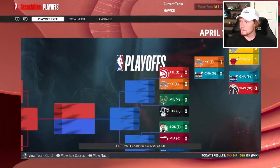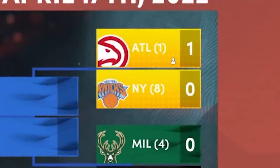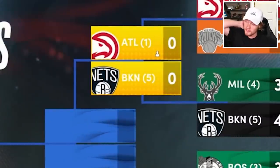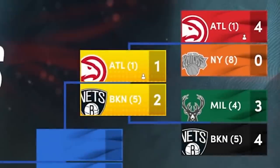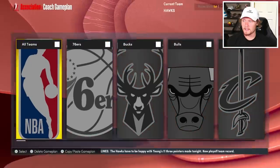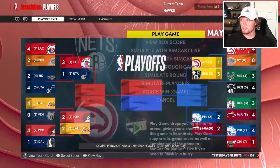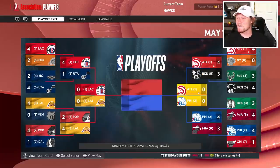Let's simulate the playoffs. We play the Knicks — and in real life the Hawks kind of spanked the Knicks last year, so let's go game by game. We'll show them enough respect not to simulate the round, but we cruise through. Now we have to play Brooklyn — that's no fun. They take game one, we take two, they take three, they take four. Let's make a game plan. I'm just gonna have us crash the glass and hope that works. And that worked! We're in the conference finals, going against the Sixers.